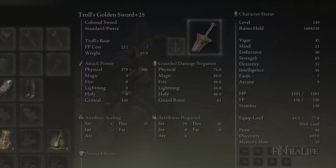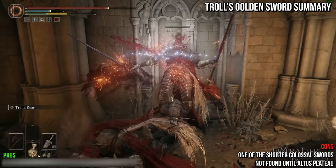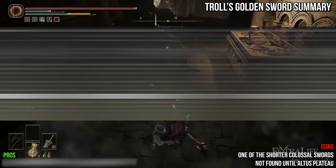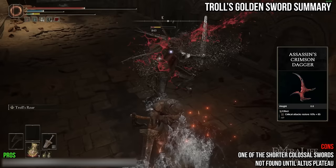And lastly, we come to the Troll's Golden Sword. It shares the default attack of most colossal swords and deals physical damage. It has an average weight at 19 and requires a lot of points in strength and some dexterity. It has lower damage than the majority of colossal swords, it's one of the shorter ones, and it's not found until Altus Plateau, meaning you likely already have a colossal sword upgraded by the time you get one. However, it does seem to do more damage with Troll's Roar than other colossal swords despite its lower attack rating. Fire does the most damage, followed by magic, then sacred and flame art. I highly recommend leaning into Troll's Roar, using Shard of Alexander, Roar Medallion, and Highland Axe in your offhand. The Assassin's Talismans are also a good addition since you tend to get a lot of critical attacks with this weapon skill.